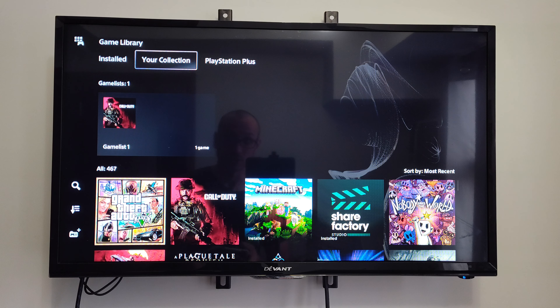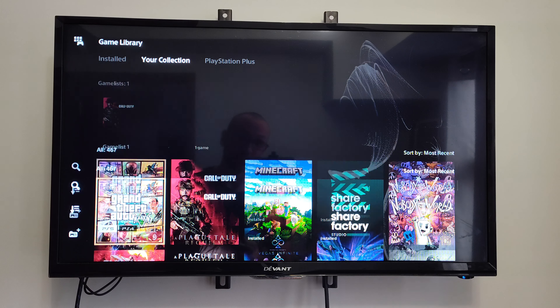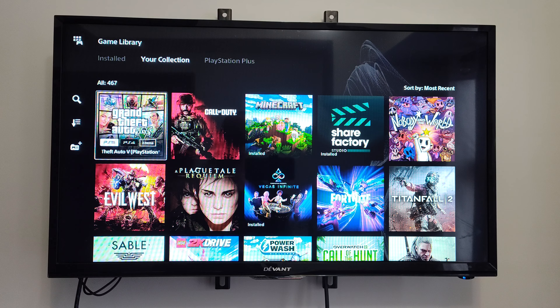We want to go over to where it says Your Collection. This will be all the games that you have ever bought and added to your account, including the PlayStation Plus games. And then we can find it under here.